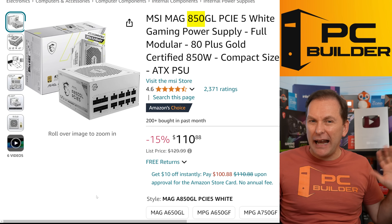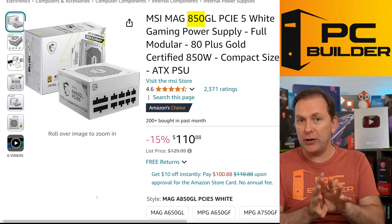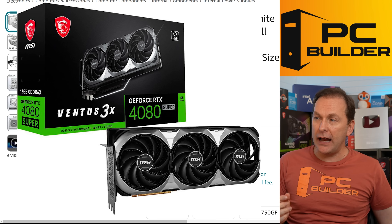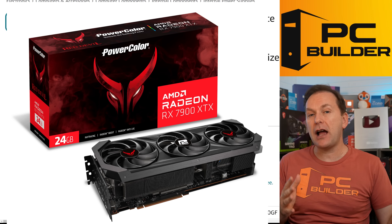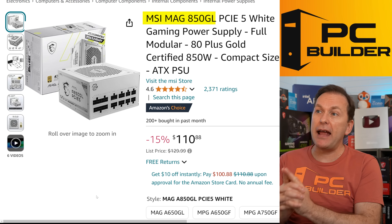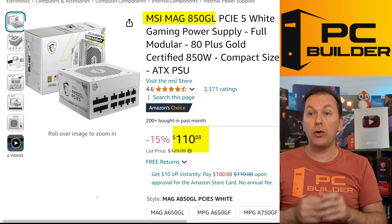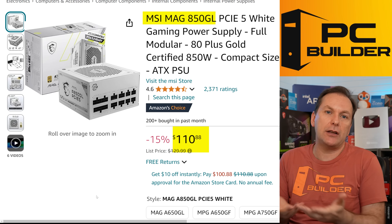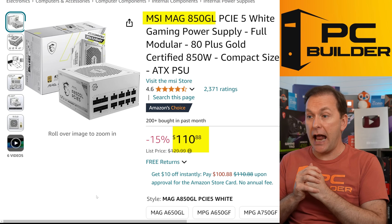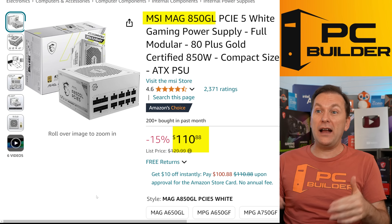For the PSU, we need about 850 watts — you could go 1,000 here, but I went with 850. If you went with a higher-end GPU like the RTX 4080 or the 7900 XTX, I would pop up to a 1,000-watt unit. I went with the MSI MAG 850GL — they offer it in black as well; the white one is only a couple dollars more. The great news is it comes with white cables. $110 for an A-tier rated PSU that's all white — two thumbs up.